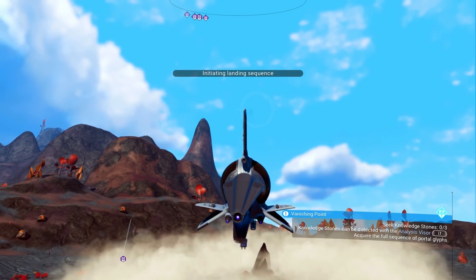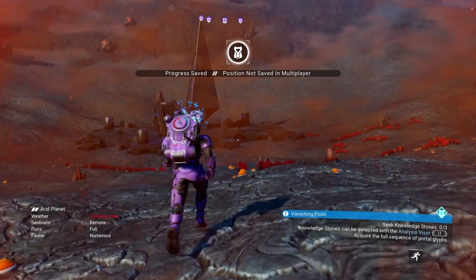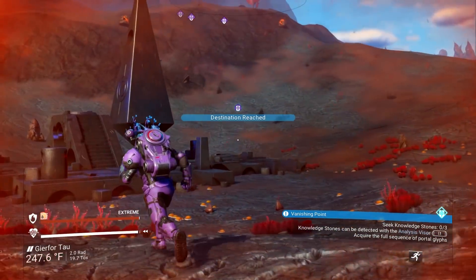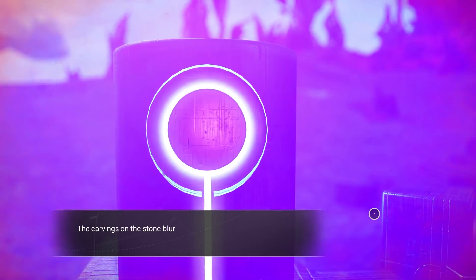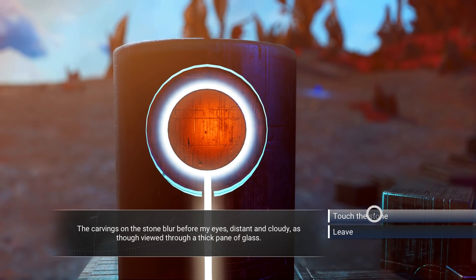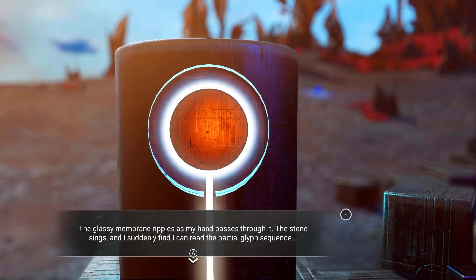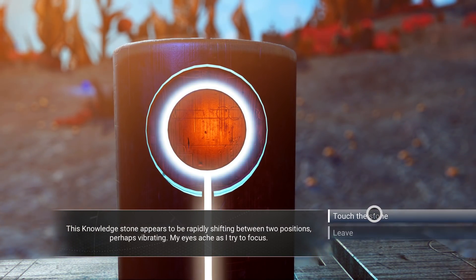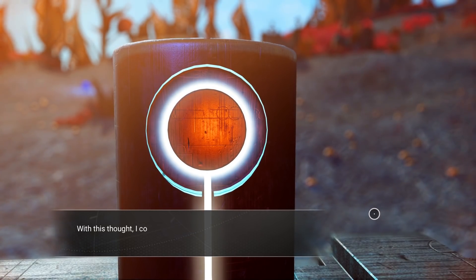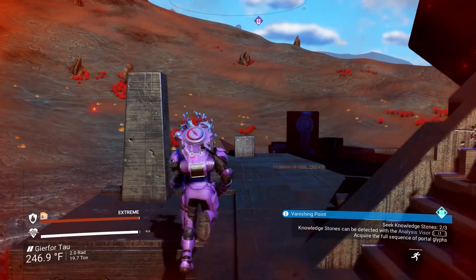This is the reason why you want to have an alien artifact chart on you — look at that. Because once we get over here, there are three knowledge stones right here! Done, immediately done. The carvings on the stone blur before my eyes, distant and cloudy as though viewed through a thick pane of glass. The glassy membrane ripples as my hand passes through it; the stone sings and suddenly I can read the partial glyph sequence. That's one, and then right over here is number two. And then number three right over here — boom.